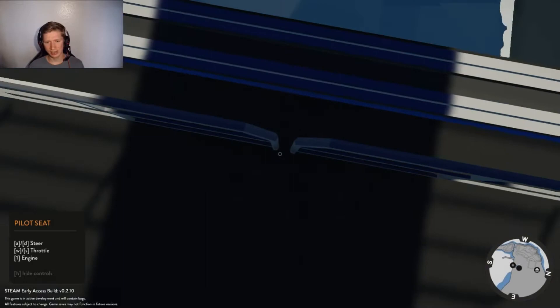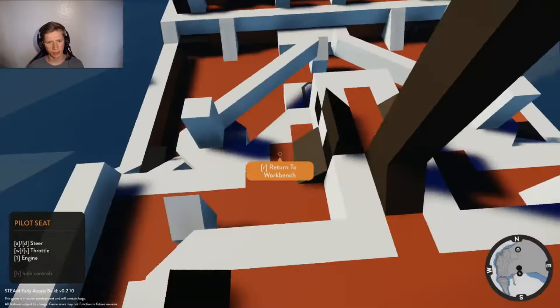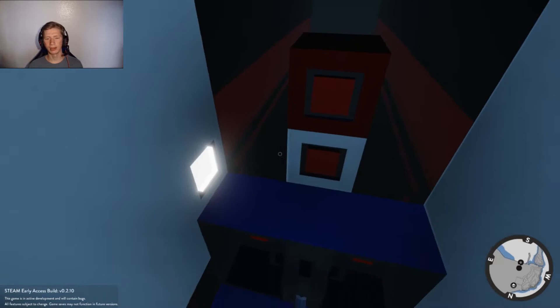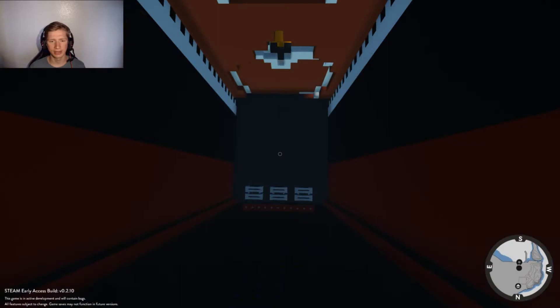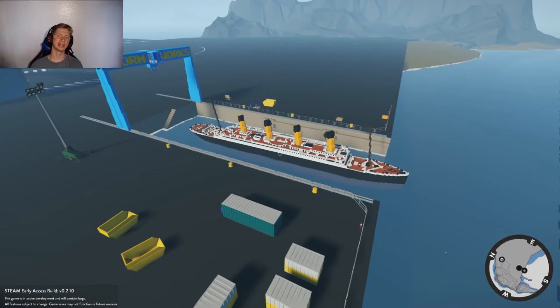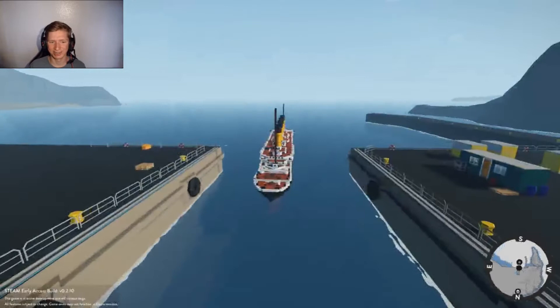We can actually take it out here and take it for a drive across the ocean. There it is — there's a driver's seat. We don't have a luxury entrance on the scale model; it's only the bare bones. We have a driver's seat, and apparently I cannot toggle the hatch from up there, but look at that — it actually does look pretty good, especially because it's a scale model. I don't think you can do much else in terms of the Titanic in this game because the scale is at the limit already.